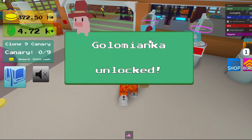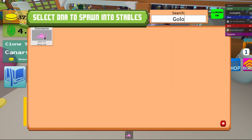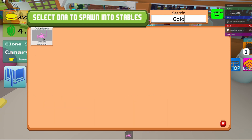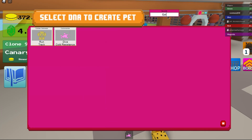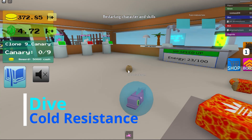The stats on it give you 332 gold per second and a selling value of 6,150. It also gives you dive and cold resistance. That's how it looks.